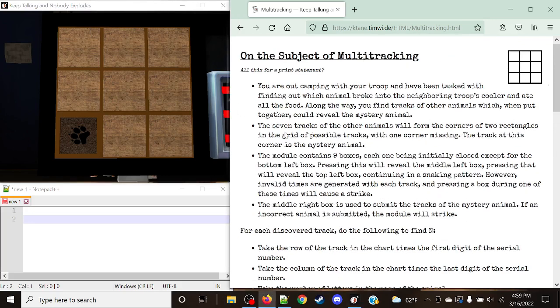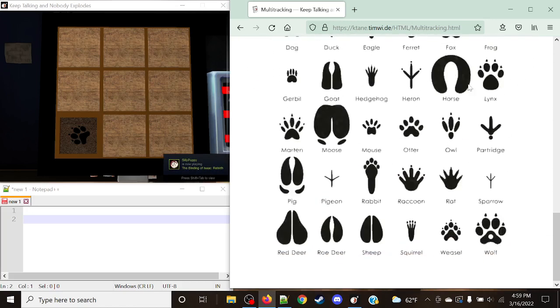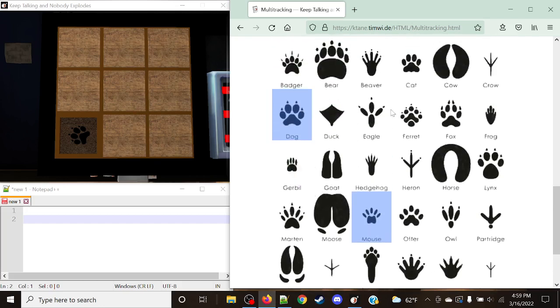There will be a series of different tracks that we get, which will be based off of these common animal tracks right here. These are indeed to scale, so horse is a rather quite large one here. Hedgehog is rather quite small. This stuff is to scale on the module, and this first one that we're looking at here is a dog. Now describing this stuff is actually going to be rather quite difficult in terms of voice — it's not really going to be that easy, but it is possible compared to some other ones. Duck is definitely easy to describe. Cow and horse are easy to describe.